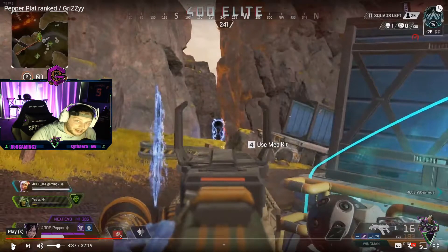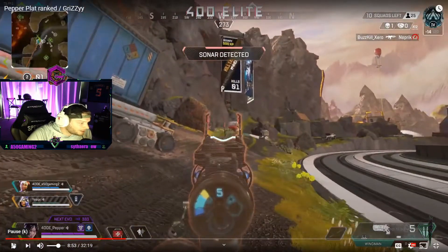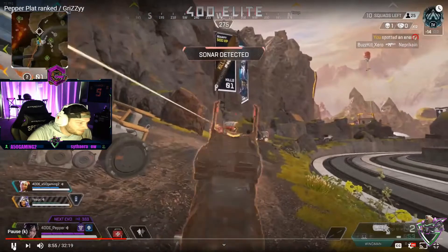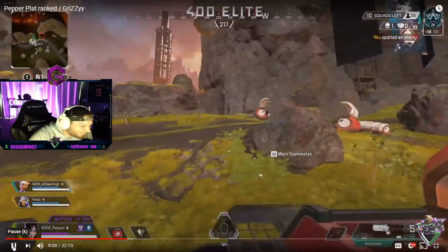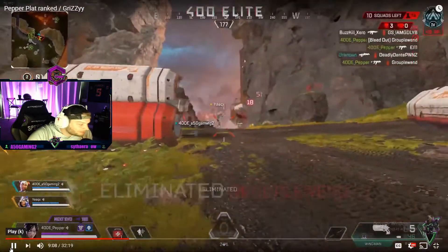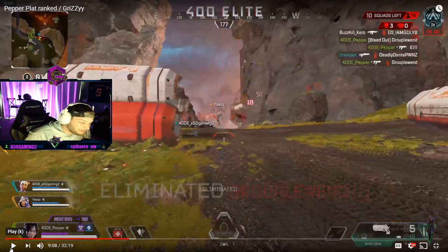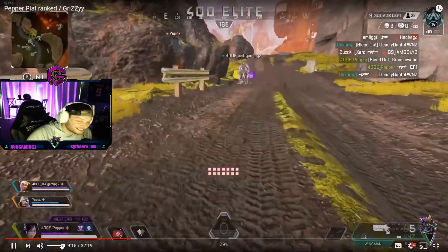They have great teamwork — Pepper is using cover on the left, using it to reload. Pepper, baby! That was a thousand IQ play — jumping on the train as it's coming by, literally like James Bond and Tom Cruise, jumping off, popping shots, finishing the team. Hell of a play, Pepper. He did some IQ plays there with that chain. We have to watch that again — Mission Impossible, baby!